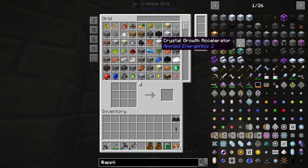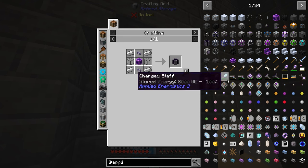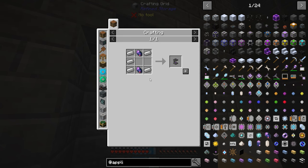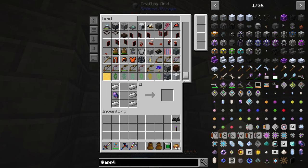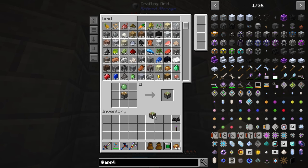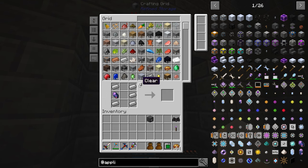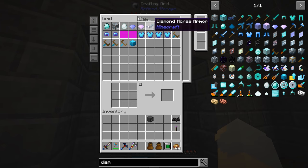Getting started with it is a little trickier. There are a few things we're going to need: Crystal Growth Accelerators, which I already have made; a Charger, which I already made; and then an Inscriber. Looking at the Inscriber recipe, it looks like I need two sticky pistons. I'm almost tempted to make four Inscribers — one for each of the things — but let's just leave it as one for now and we can always upgrade later.